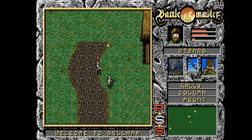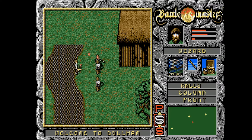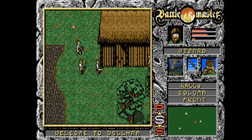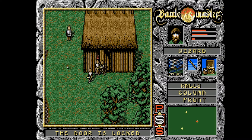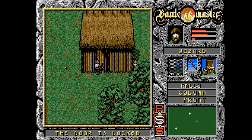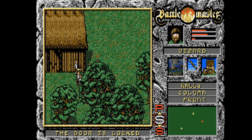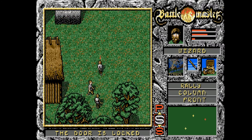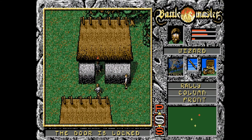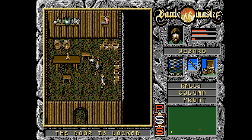Throughout the game you'll be exploring different houses, caves and other locations. You'll be picking up extra food, armour, keys, rings, amulets and a range of other items. The game has all the elements of a great RPG, similar to Ultima and other popular series at the time. The problem with Battlemaster is that it never seems that necessary to collect most items other than keys, armour and food. You'll find that you collect lots of items and equip them in the menu screen, but they only have a very nominal influence on gameplay, if at all.